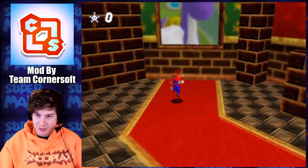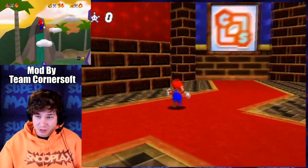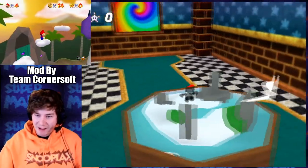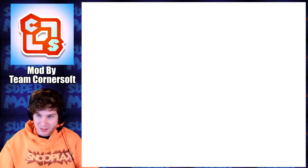I gotta say, I like this hub world already. Yeah, that's the dinosaur from their diorama hack, which I've played before. I think that's the diorama of what the level's gonna be. That's pretty cool that they have it just on the overworld here. Painting works too — that's a good sign.